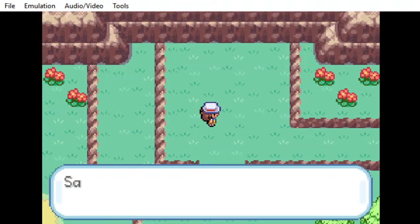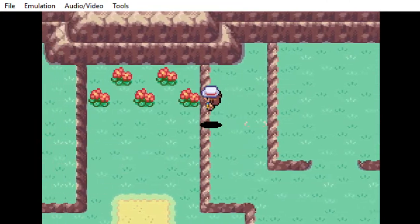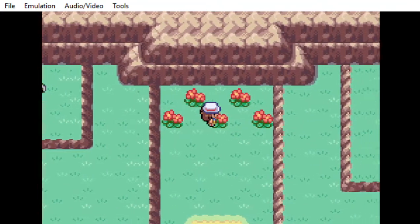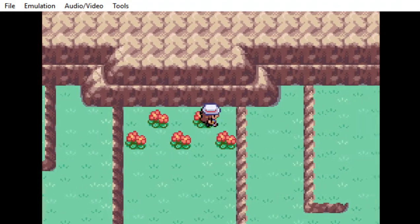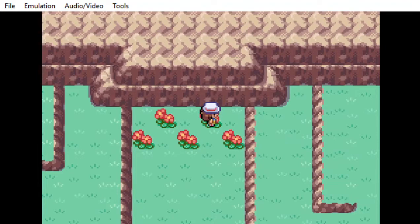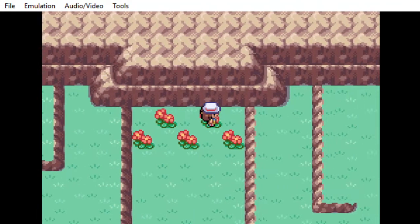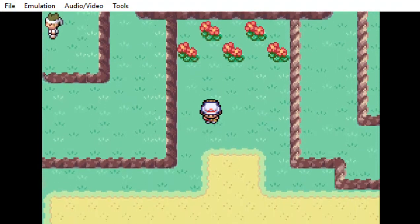You want to pick it up — it contains Roar. It's as simple as that. That's the simple way to get the TM for Roar, or one of the ways. You might also be able to buy it at Cerulean City — I'm not exactly sure on that.